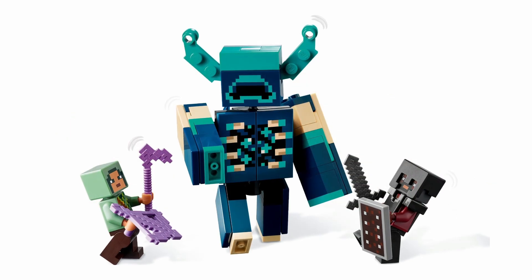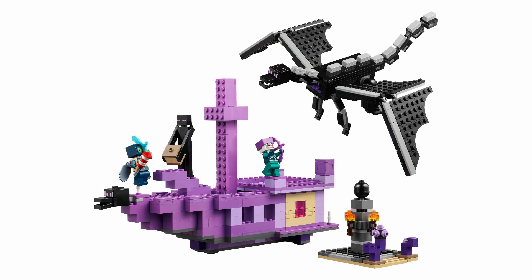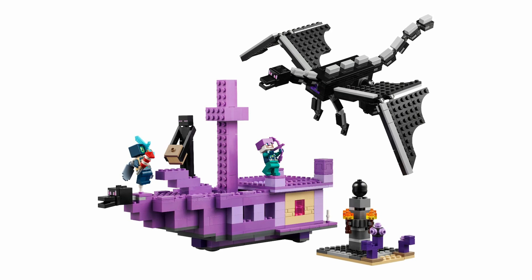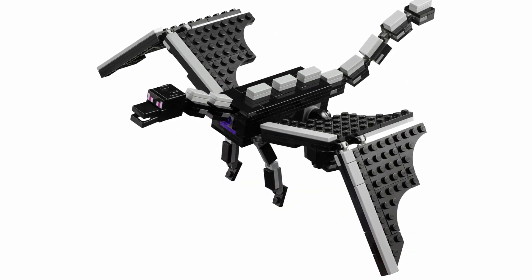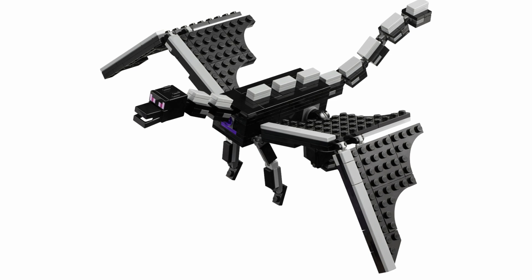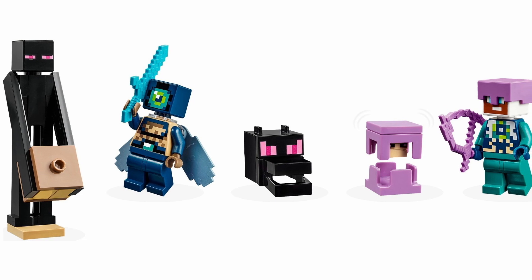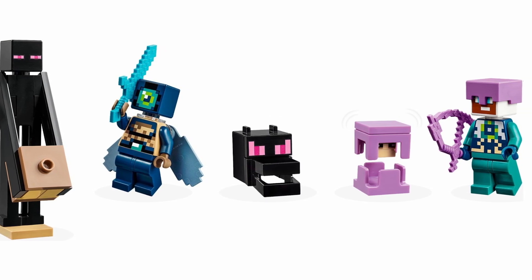You also see this with sets that contain the game's bosses. Along with the aforementioned Deep Dark Battle, you have a set like the Ender Dragon and End Ship that looks to be about $60 tops for 657 pieces. It's $80, and I have no doubt that it's due to the inclusion of the Ender Dragon that it's being priced at a premium, even though it is a part of the build and does not add any additional value you wouldn't have got otherwise. For both of these examples, as well as many others, I think we could all agree that the prices would be a bit more tolerable if they included more minifigures in them.